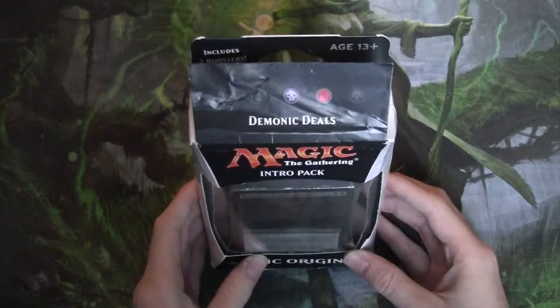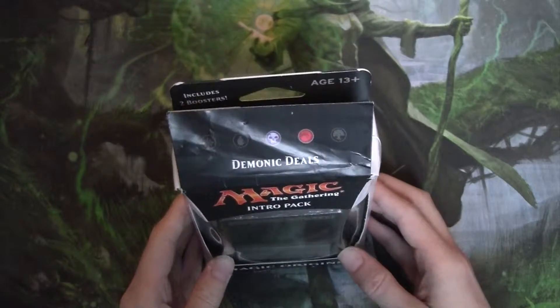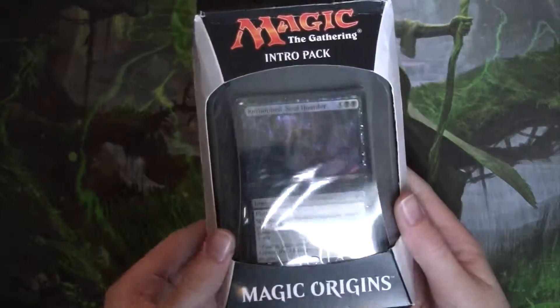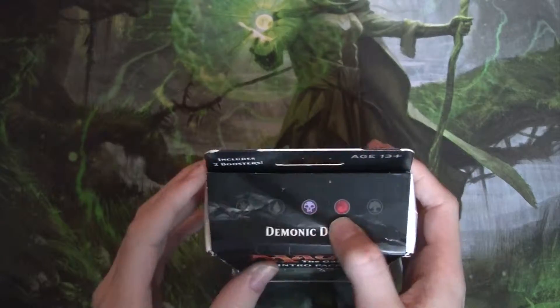Hello fellow Planeswalkers. Today we're going to be doing an intro pack deck tech slash analysis. Today our intro pack is from Magic Origins. It is Demonic Deals, Black Red.